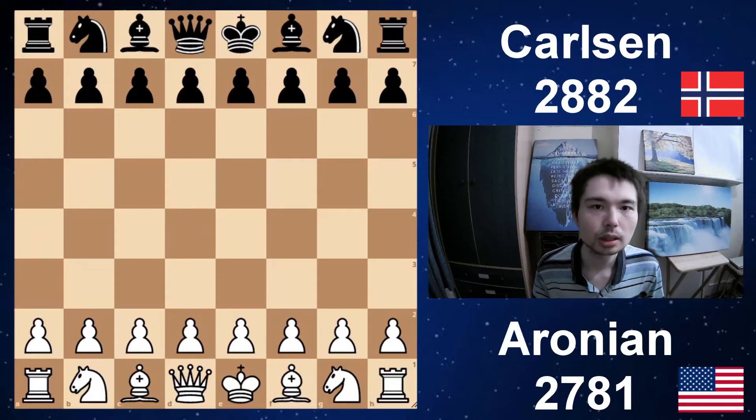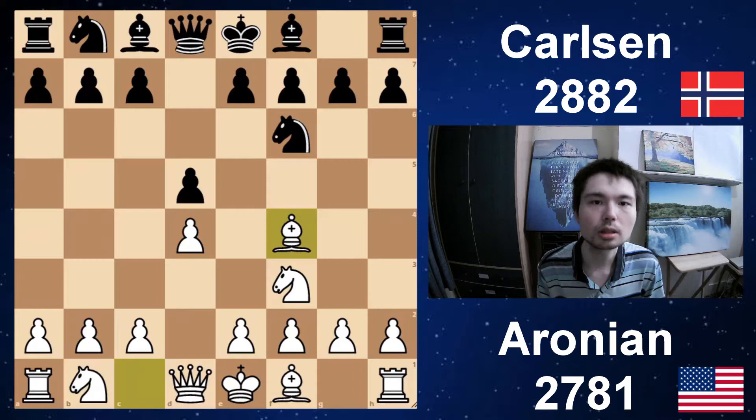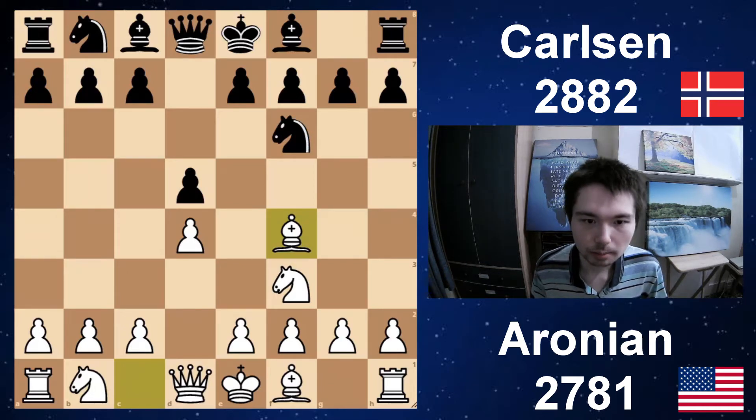Aronian has white, Carlsen has black. d4, d5, knight f3, knight f6, and bishop f4. Very interesting to see Aronian play the London against Magnus because Magnus really brought this opening back into fashion. This game and the next game took place in the Grand Chess Tour.